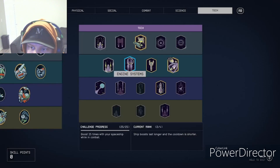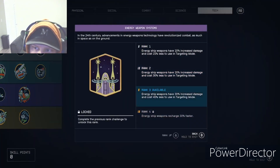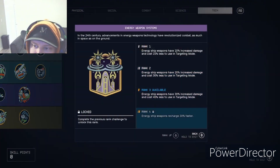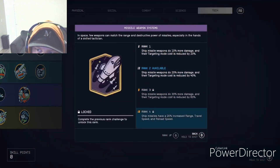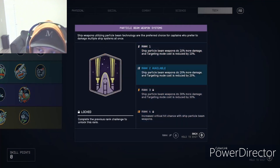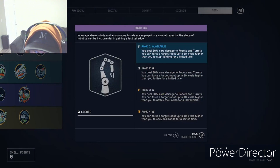Energy Weapon Systems is the same as Ballistic Weapon Systems but for energy weapons. Missile Weapon Systems and Particle Beam Weapon Systems follow the same pattern for their respective weapon types.